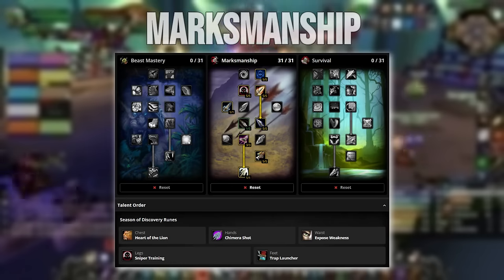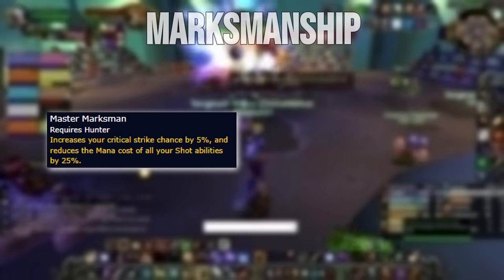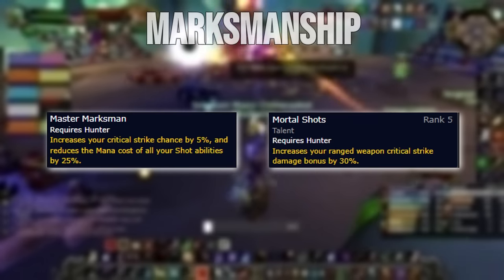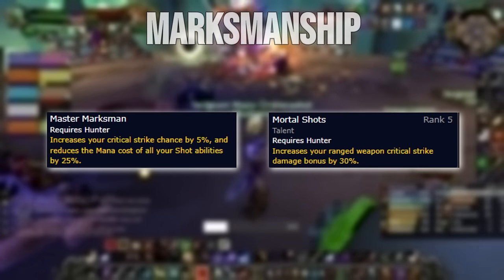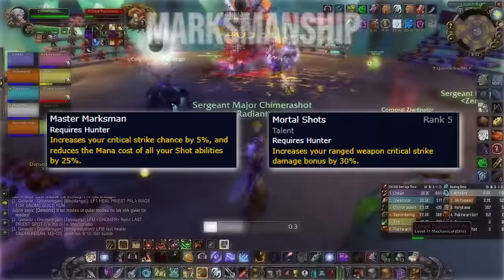The second build, which I recommend for most raid groups, is the Deep Marksmanship build. For our runes, we run the same build as the Beastmastery build. The Master Marksman rune gives you more value with this build due to the Mortal Shots talent giving your crits 30% bonus damage. Make sure to swap to that rune if you have a second hunter in your group who uses Aspect of the Lion.